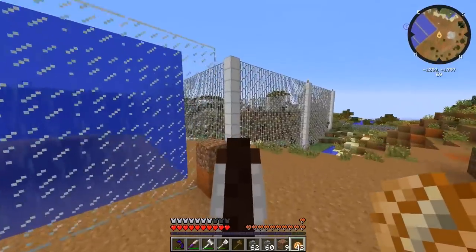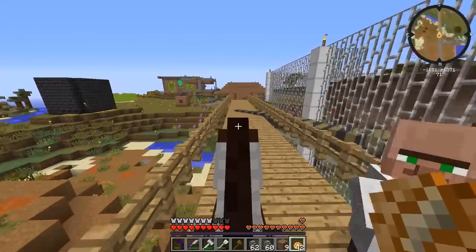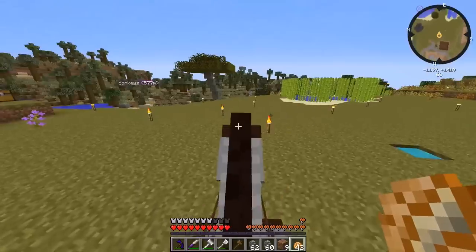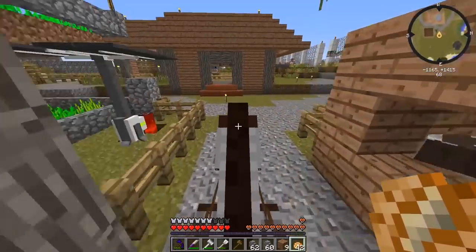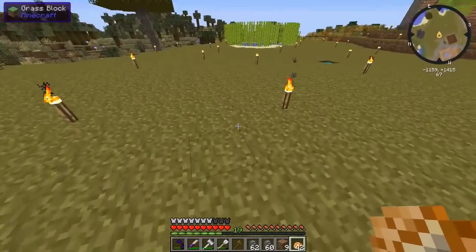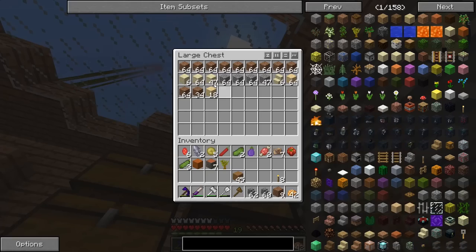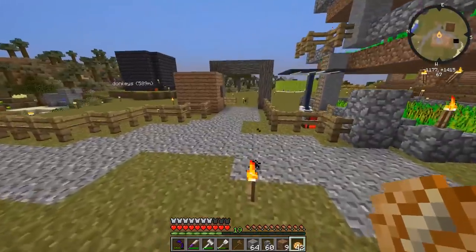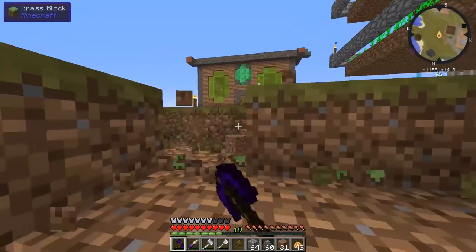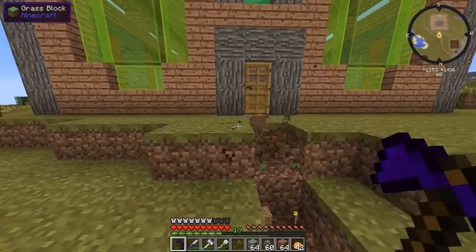We need to do some actual work now. Some commenters said I should put a gravel path going from the front area to the hotel, similar to the existing paths. That seems like a good idea — it'll look better than just grass and might incentivize villagers to head to the hotel. We have plenty of gravel, so let's dig it out.